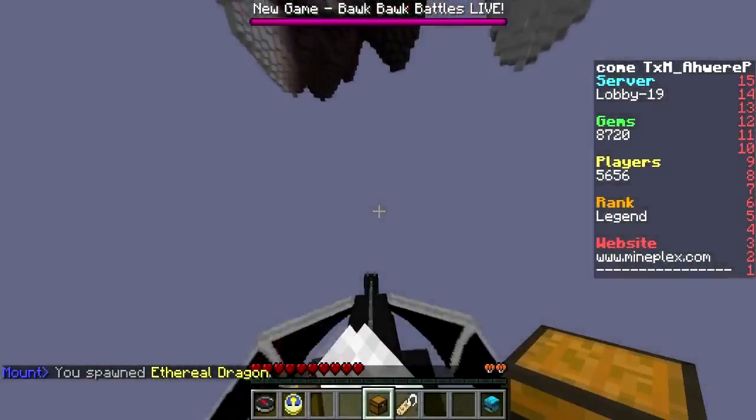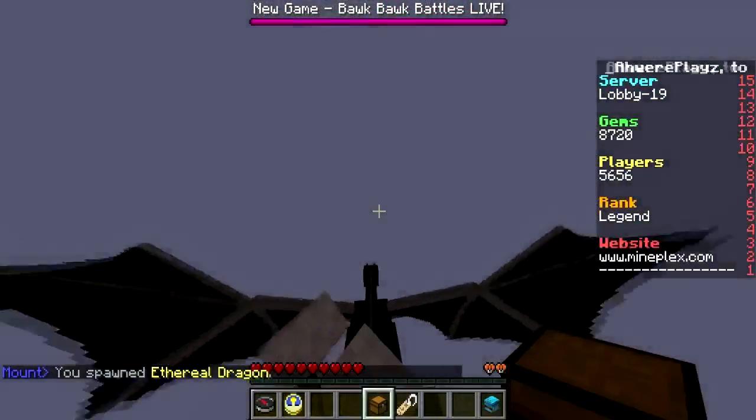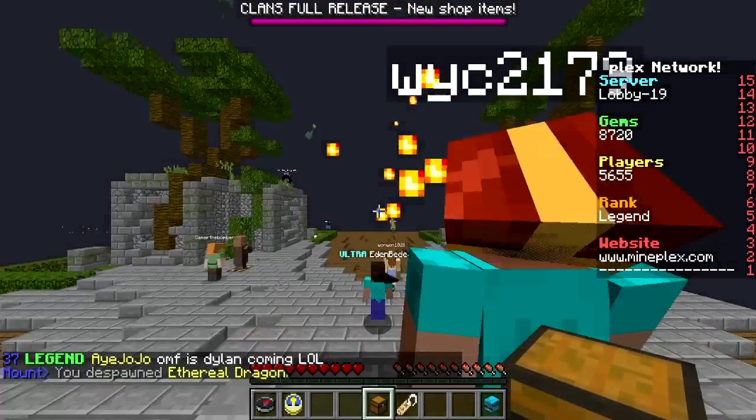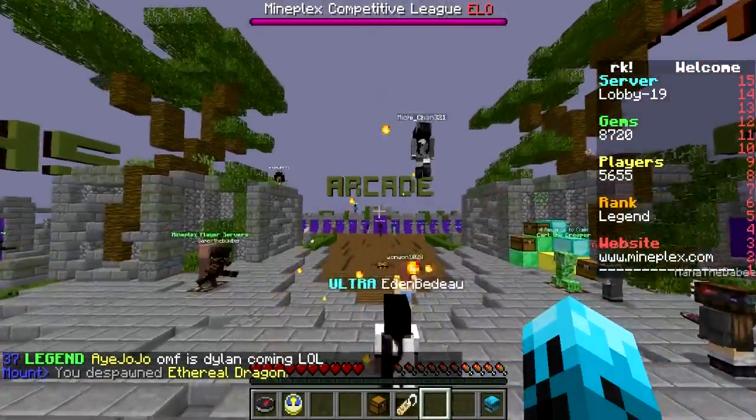Just let your mount or your arrow effect chill for about 30 seconds and you should have mod rank after that. I'll see you guys in about 30 seconds.